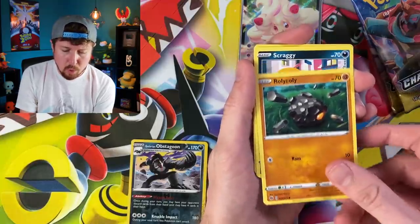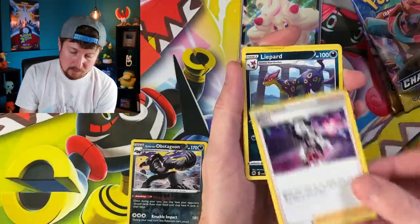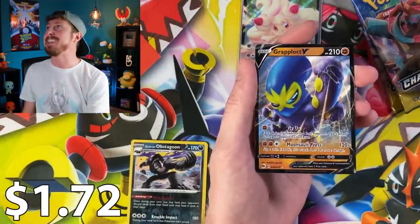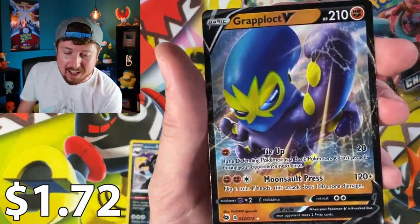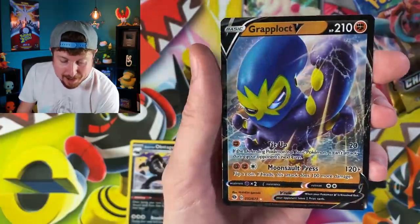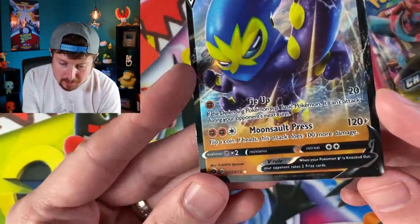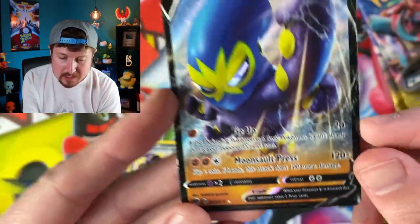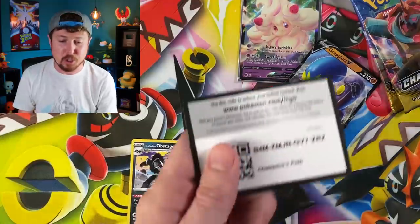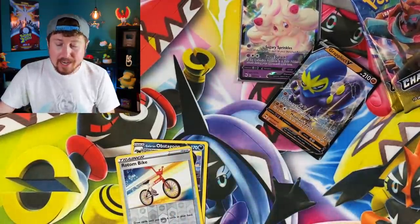Roly-Coly, Scraggy, energy over there, a Lite card, Kaboo, Rotom Bike - going into a Graplocked V! Back-to-back ultra rares, that is crazy! It almost looked like that was a square, but it's not. Back-to-back ultra rares and there's the code card for that one. Not bad considering I needed that Graplocked V as well.